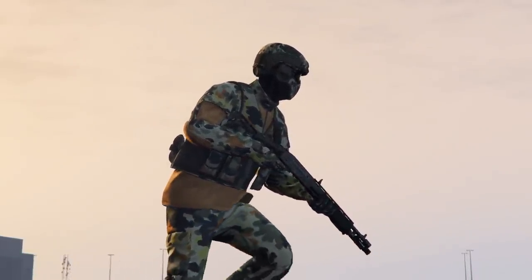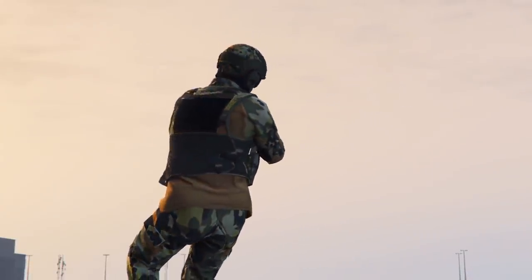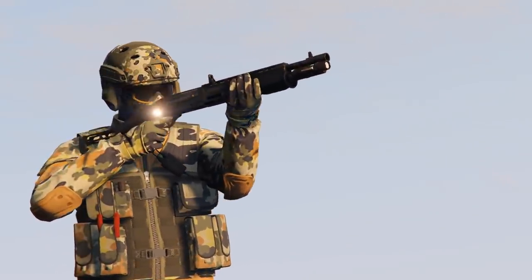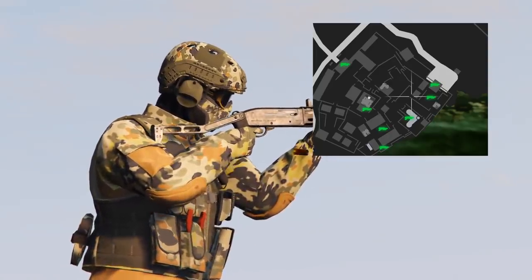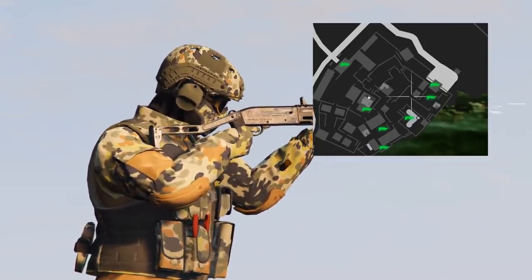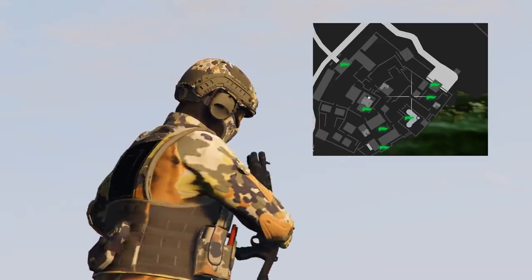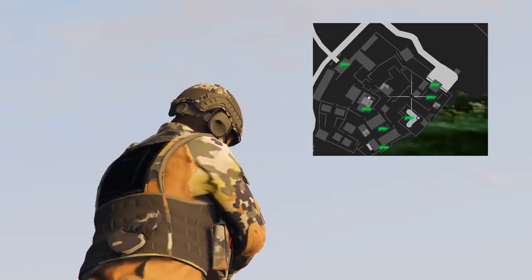The Combat Shotgun is different in the sense that you have to unlock it in the heist before being able to use it in your own arsenal. To do that, during the Cayo Perico Heist finale, there are seven different spawn locations inside of the compound, showcased by the green shotgun icons on the map. It's going to spawn at one of those spots at random, and once you find it, you just have to pick it up and it'll be unlocked for you. As I show the spawns in-game, the icon on the map that corresponds to the location will glow yellow instead of green.